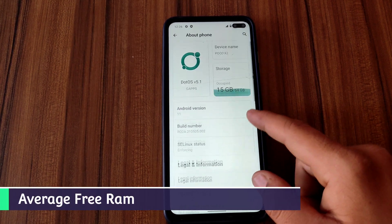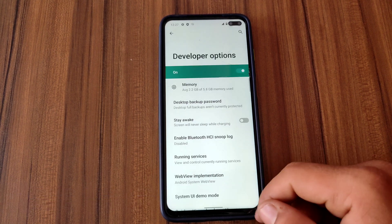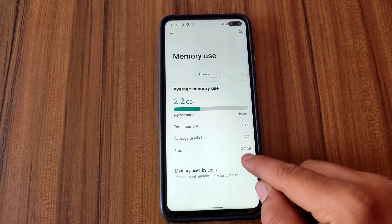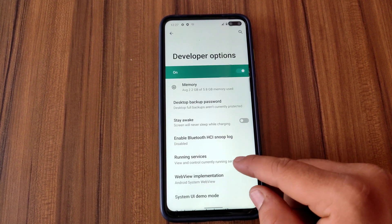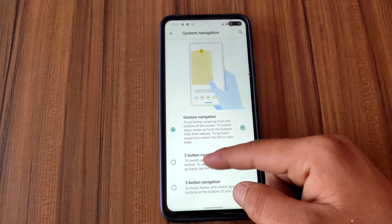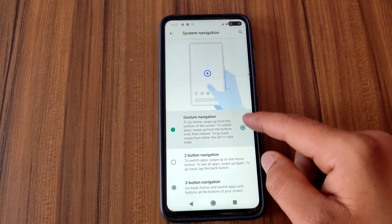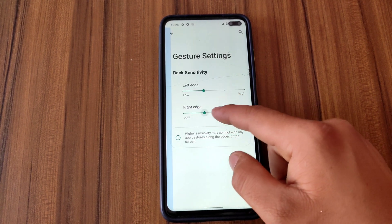Now I'm gonna show you the average free RAM. Here is the Developer Options, and under Memory you can see 3.7 GB free out of 5.8 GB. Now let's talk about gesture settings — under System Navigation we can select two-button or three-button navigation, and in Navigation Gestures we can control the left and right swipe sensitivity.